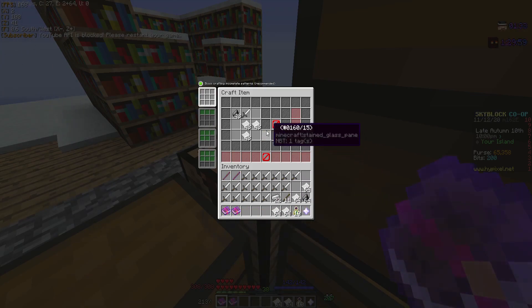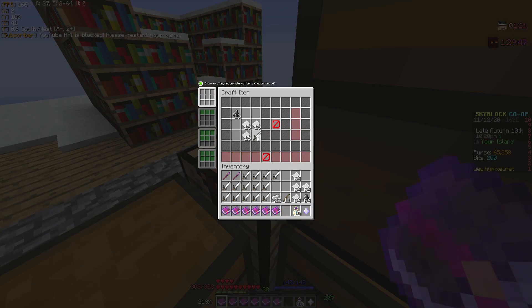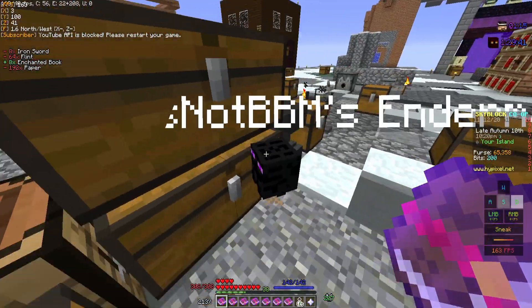You're going to craft your books just like this. All of this together probably costs around 10,000 to 15,000 coins, which sounds like a lot of money but it's really not. So I'm just going to finish crafting all this. We made 1, 2, 3, 4, 5, 6, 7, 8 books.